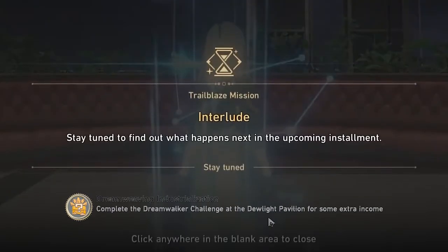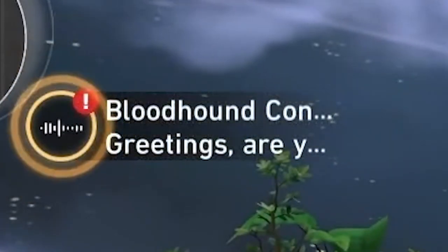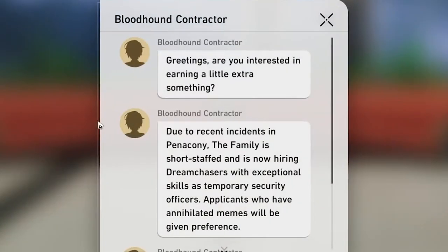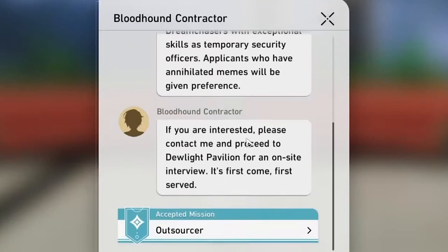Dreamweaving Industrialization is an achievement you get for completing the Outsourcer sidequest, which you receive via in-game message after completing the 2.1 story mission. This also unlocks a room with 3 longer puzzles that contains 9 chests. I don't think you'll be needing any hand-holding for this one.